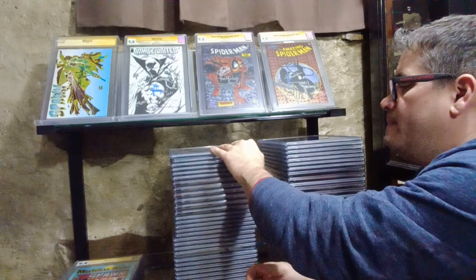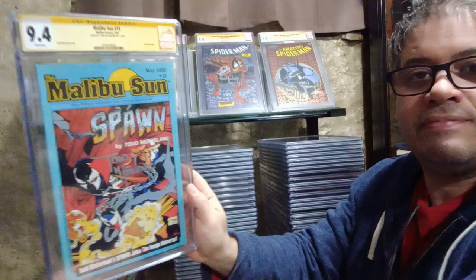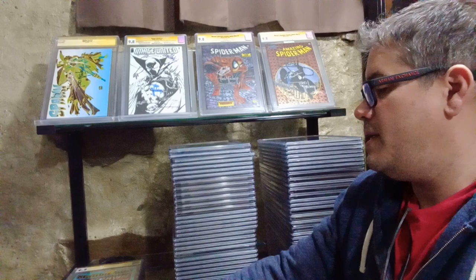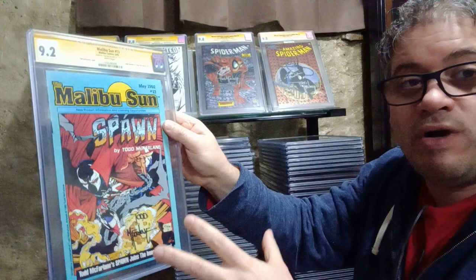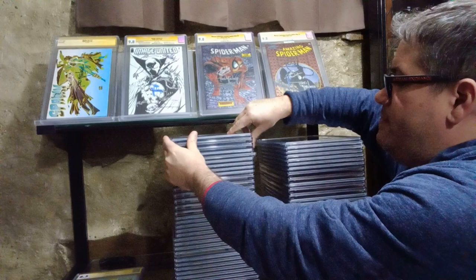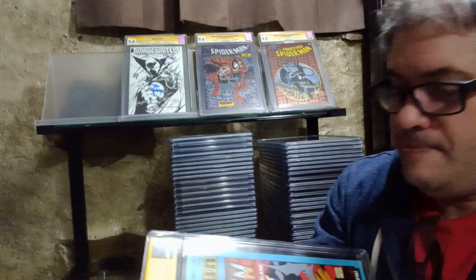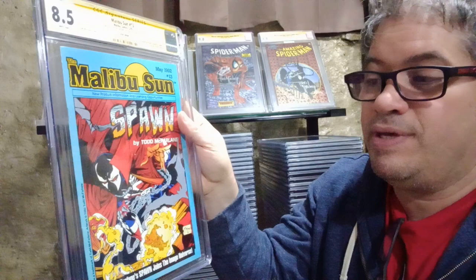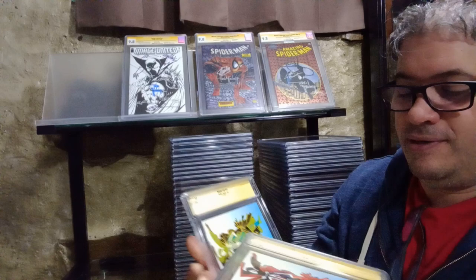I've got the rare version up there - they call it 'Negative Burn.' And here's a 9.4 and a 9.2 Maribusan number 13. These are worth a lot - just one raw copy is $1,000 on eBay. I've seen people trying to sell raw ones for $2,000. Here's an 8.5. Keep in mind I never pressed this - I wish I had. There are a lot of spine ticks but if I get it pressed I'll probably get a 9.0.